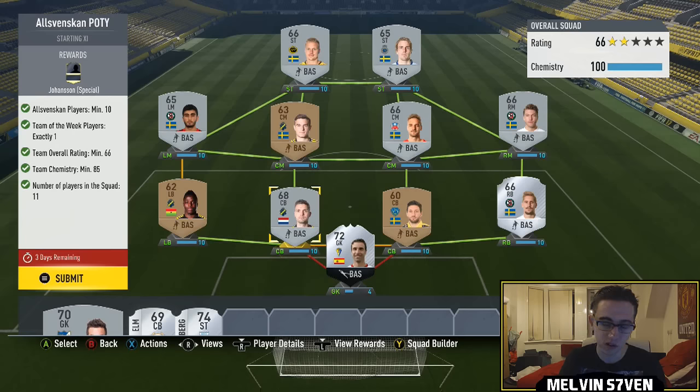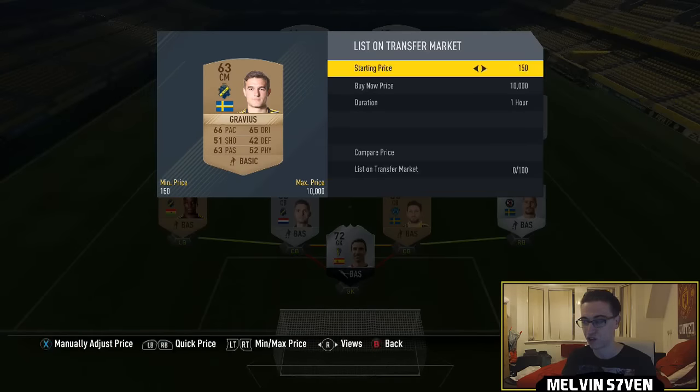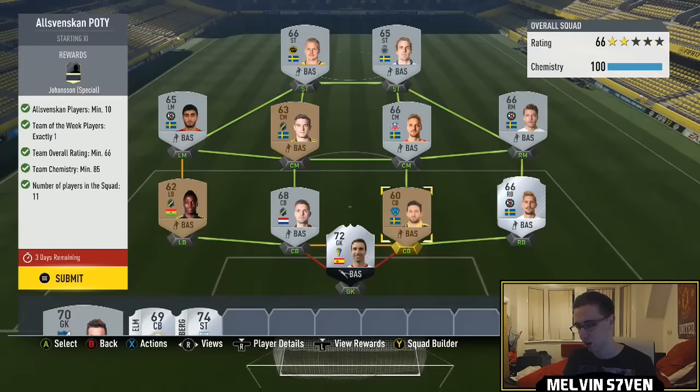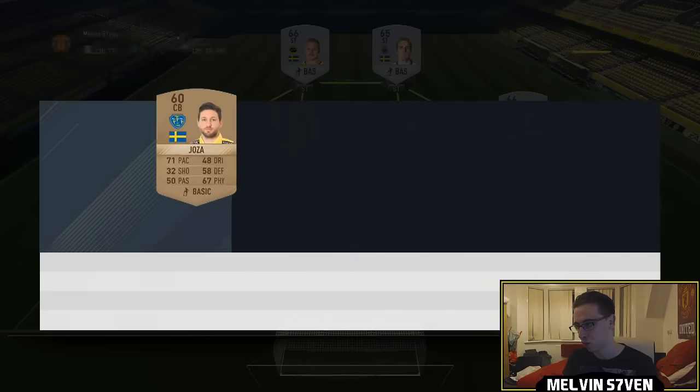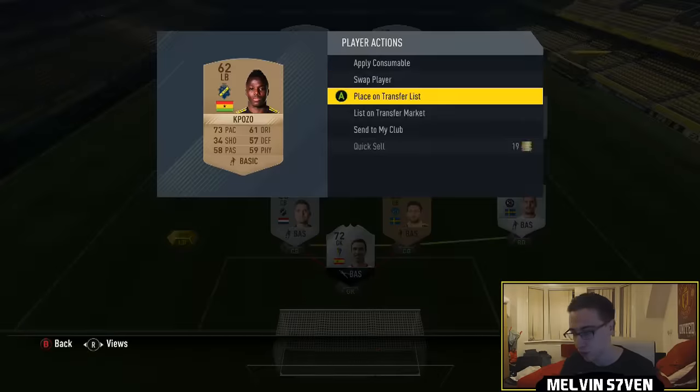This is an undesirable card because he's got 50-something pace, but it's quite easy to do. I've got 3 bronzes in there because you need to get it to a minimum of 66 rating, and that's what it is. I've got 3 bronzes in there that literally go for 200 coins each — so 600 for those.